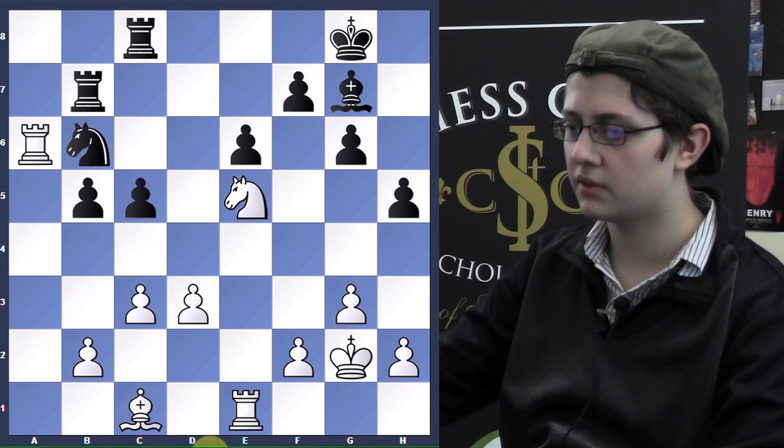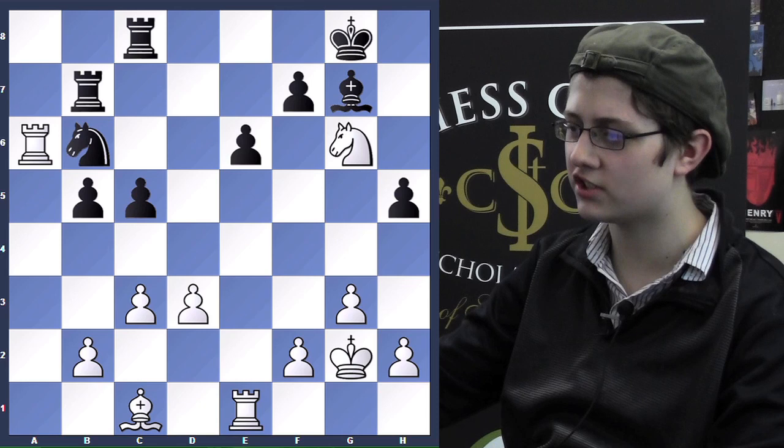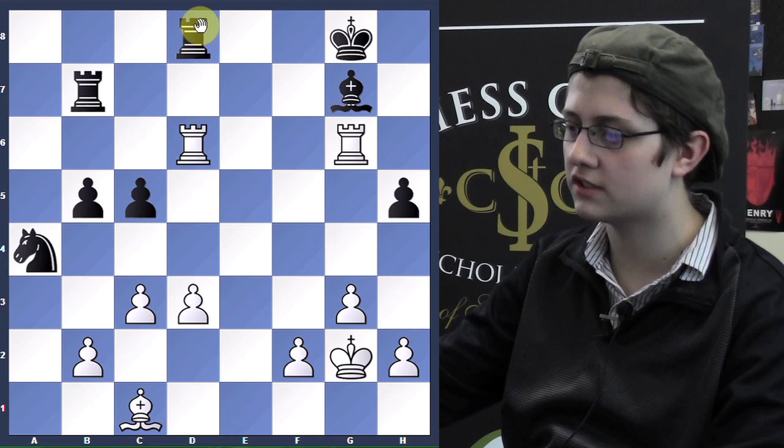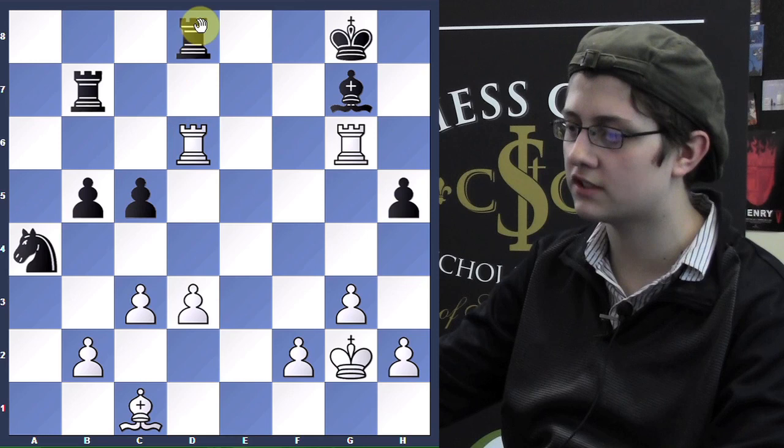I could sacrifice my knight with Nxg6 and get three pawns, but I think my pawns aren't too advanced and I don't have good chances of holding this position after Rd7 or maybe Rd8. And d3 is really weak — if I play Rd6, he can trade and play b4, trying to win a pawn on the queenside. So I played h4; he played Ra8.